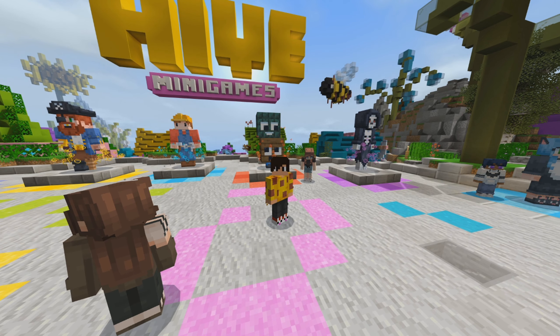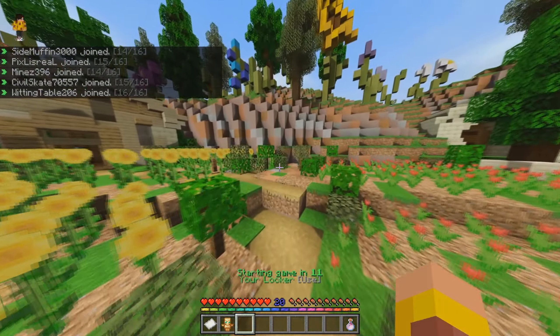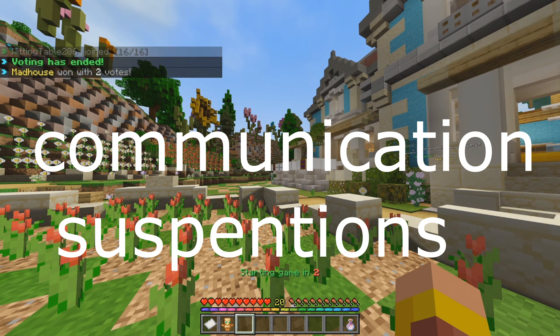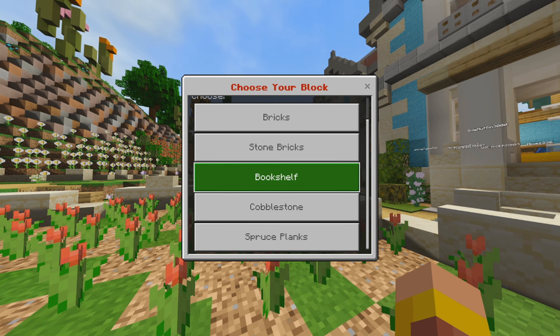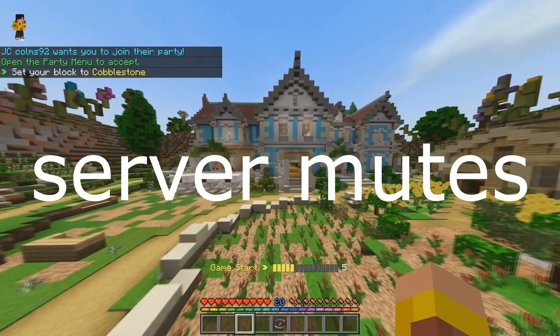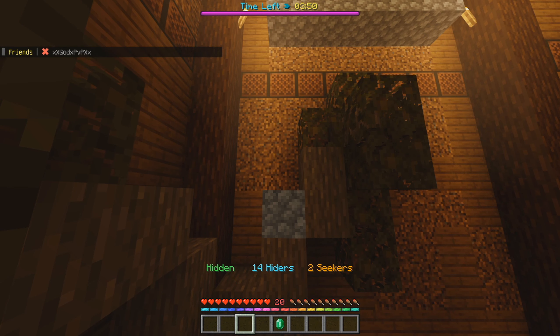Today we're going to talk about why your chat is getting hidden while also playing hide and seek. Typically if you're muted, whether on your Minecraft realm or on a server, this is going to be a communication suspension. However, there are some cases where it's not a communication suspension but a server mute by a server staff. We're going to talk about both of those here in this video while hiding here, and talk about why exactly your chat is getting hidden.